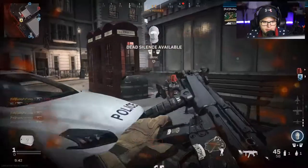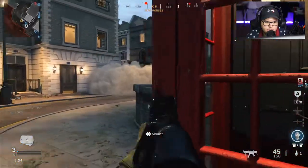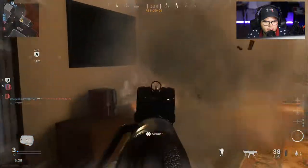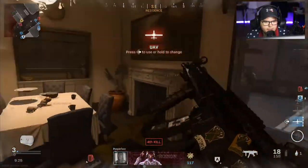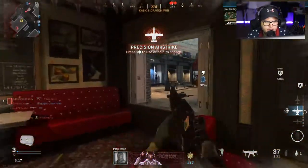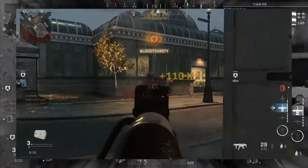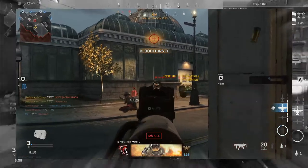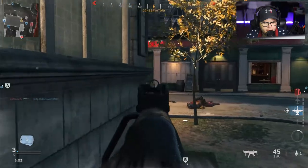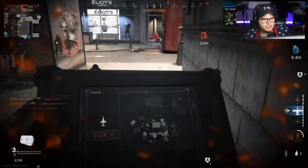We're going full rabbit mode and getting some stuff. How do you play Grind? You just gotta put it in the bank. Smoke out here - oh crap, I have Dead Silence! Let's go, that kills. Okay we're hunting now, we're on the hunt. Oh there we go! Do you think he knows I'm here? No, he doesn't - has no idea. I hear someone to my back, I need this VTOL.